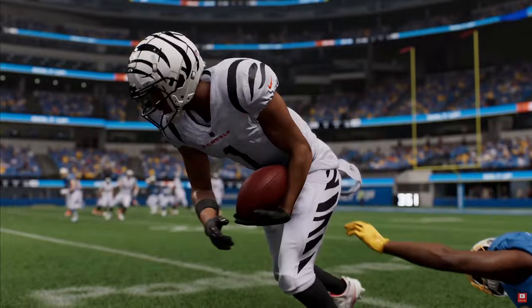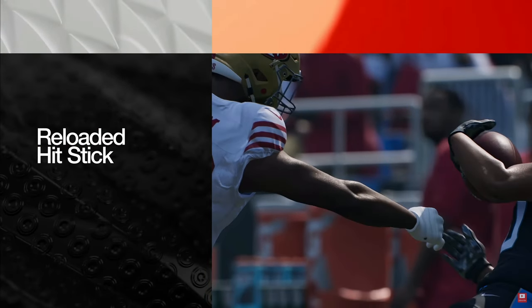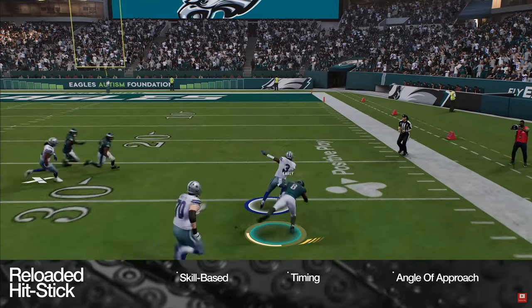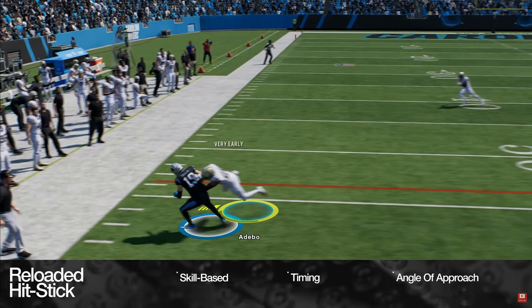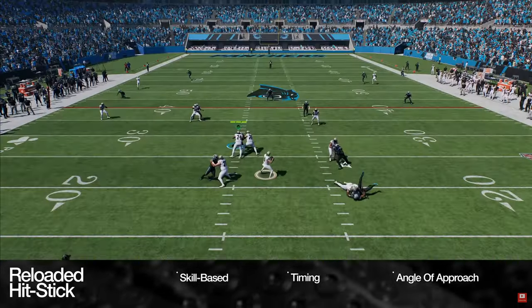Physics in Madden 25 informs one-on-one tackling with more variety, dynamism, and control. To celebrate its 20th anniversary, they've reloaded the hit stick with a new skill-based mechanic where a player's timing and angle of approach matter. If a tackle is timed too early or too late its power will be reduced, but when a hit stick is timed perfectly, plays can be stopped just as fast as they start.